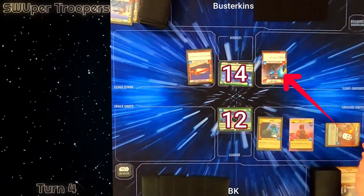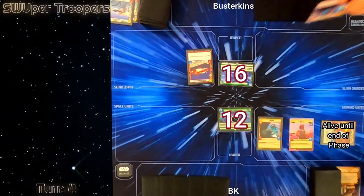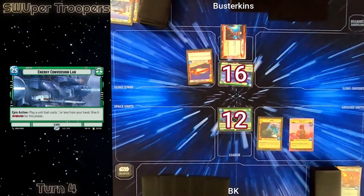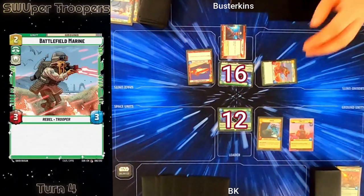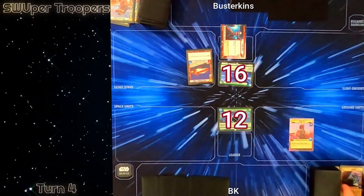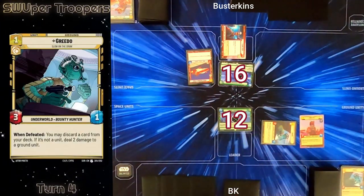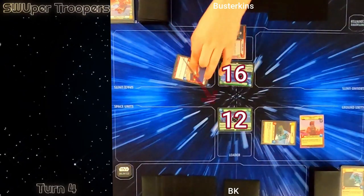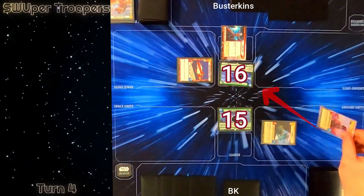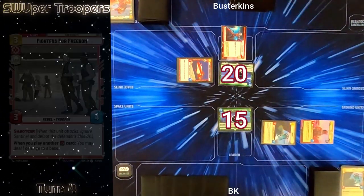With Busterkins trying to race me down I attack into Sabine with my Steadfast Battalion giving it plus two plus two until end of phase, so it does stick around on the board. He decides to ECL in his Battlefield Marine, giving it an ambush and trading for my Greedo — not a spot he wants to be in but he needs to stem the bleeding. My next action is to play another Greedo and he crashes into my base with his Green Squadron A-wing bringing me to 15. I then attack back with my leader and bring him up to 20 points of damage, untapping a resource.